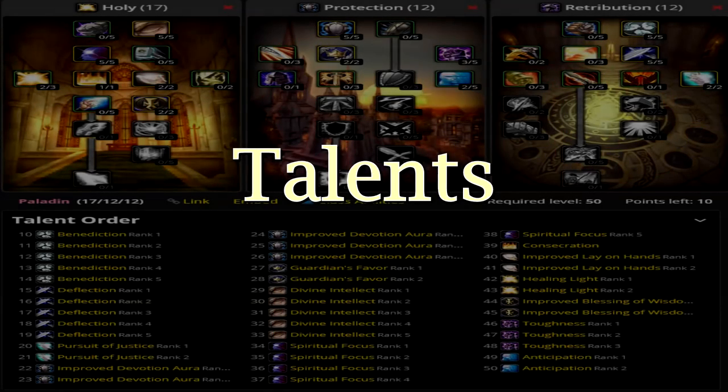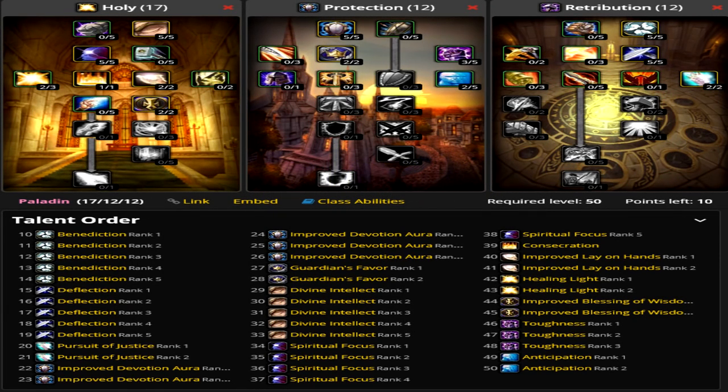Now we'll go over talents. From 40 to 50, we will be using this build, skilling down Holy for Consecrate, which is our main damage source, Protection for reduced cooldown on Blessing of Protection, and Retribution for Pursuit of Justice. From level 40 onward, we skill further down Holy for reduced cooldown on Lay on Hands, which can be used as a 40-minute cooldown mana pot as well as a heal.